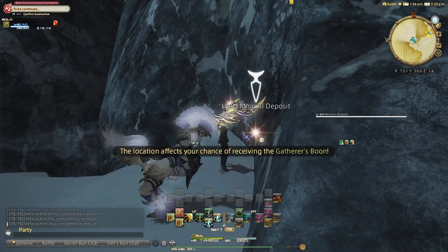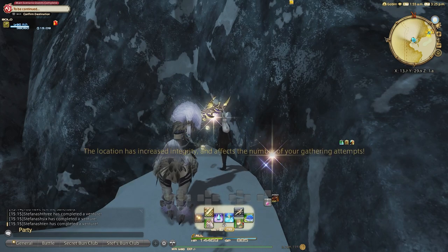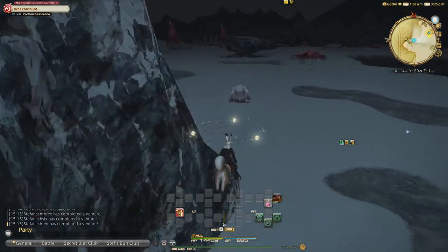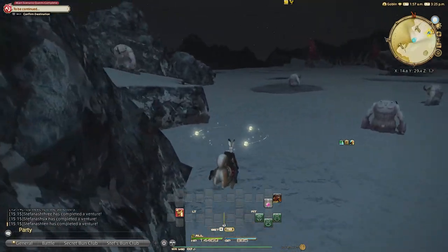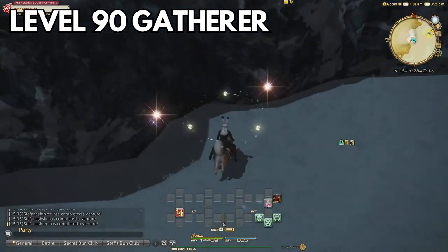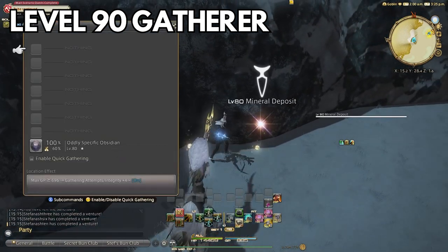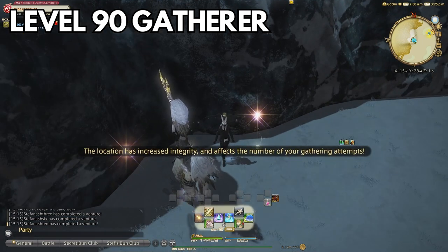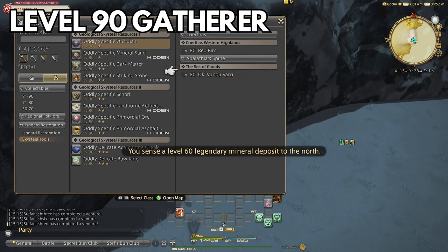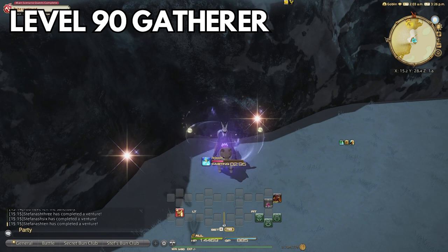Both miner and botanist have the same layout and essentially the same rotation and goal. There were a few things I came across that made my life way easier once I figured them out. You want to be around level 80 or higher — honestly you should not do this if you're not level 90, as you have other things to worry about. Plus you won't have access to some abilities that really make this go quicker, like the Eureka Moment proc for getting extra hits on collectibles.